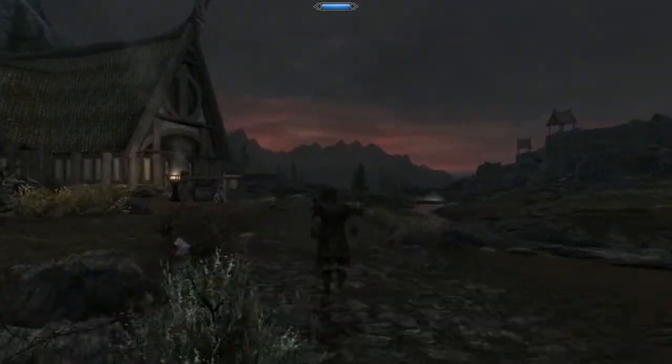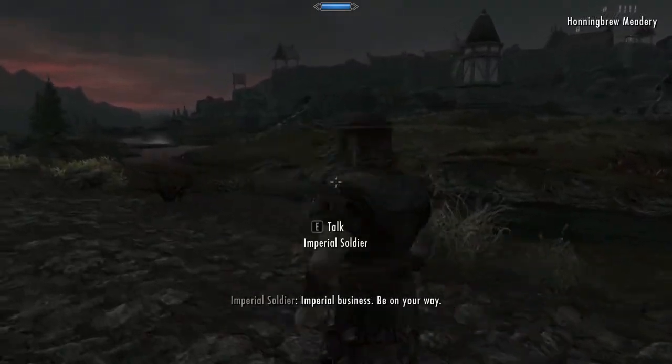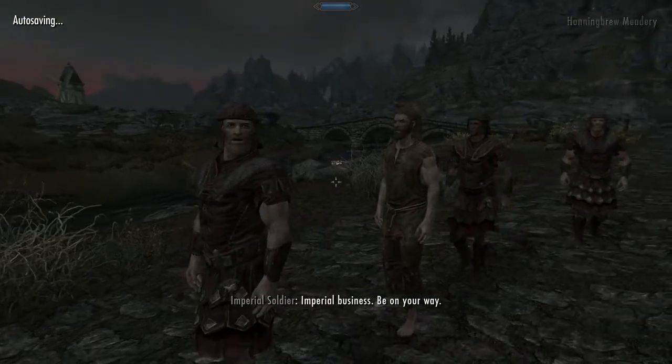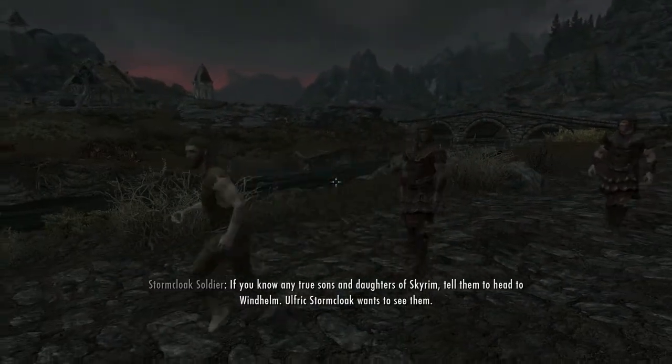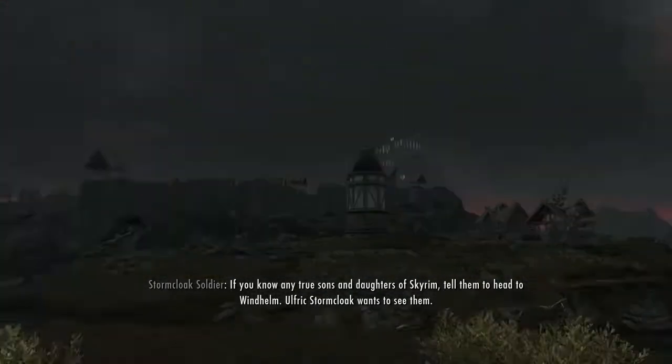Hooray! Like Legion dudes. Imperial business. Be on your way. Imperial business. Be on your way. If you know any troops and daughters of Skyrim, tell them to head to Windhelm. Ulfric Stormcloak wants to see them.